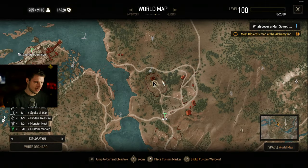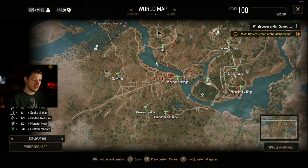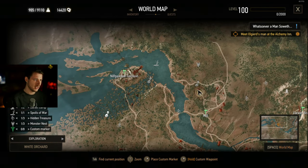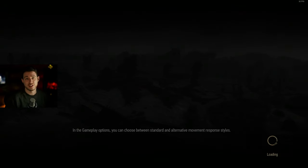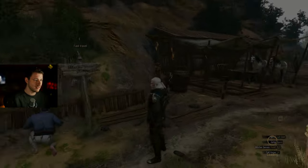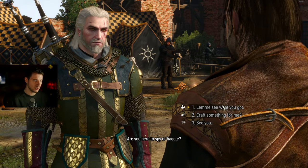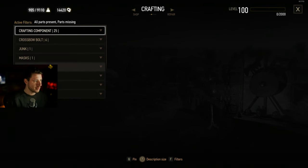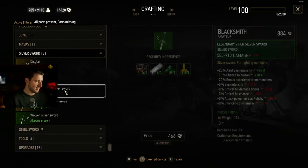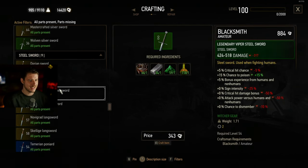To craft these swords you have to go to the Nilfgaardian garrison. You can't craft them at Willis's village because he's a blacksmith for armor — we need a swordsmith. The Nilfgaardians have that guy: you go up here, move along all the Nilfgaardians, and you reach the quartermaster. He can craft the Viper Steel Sword and the Viper Silver Sword from the recipes we just found.